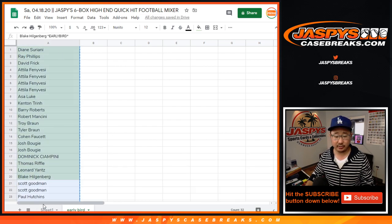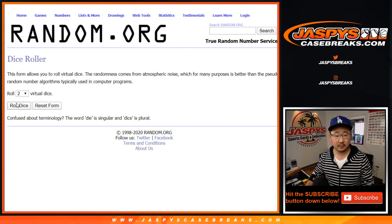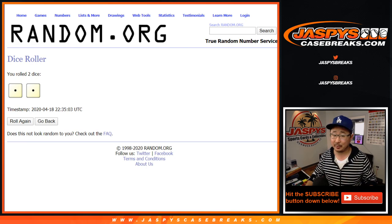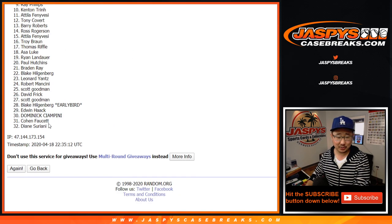Now let's grab all 32 names and then we'll do a randomizer right here for the teams. Let's assign you some teams. Snake Eyes, that's easy. Thanks RM.org. Boys, we were busy yesterday, so I'm glad that we've got low rolls here. One and two — Snake Eyes.